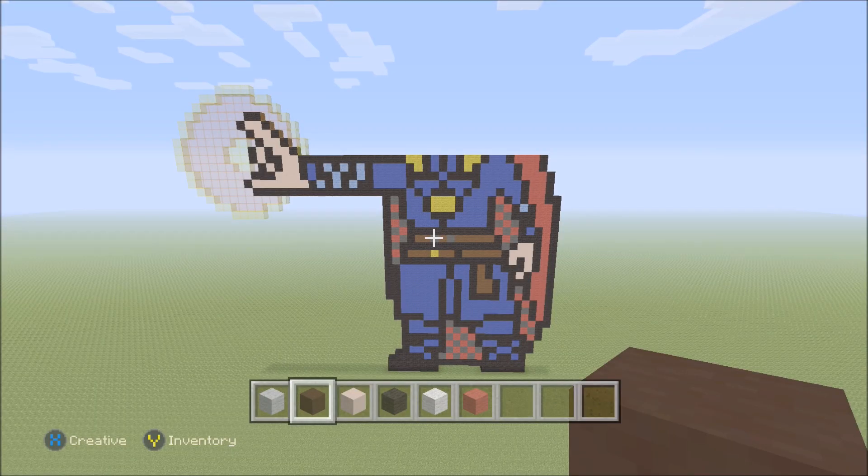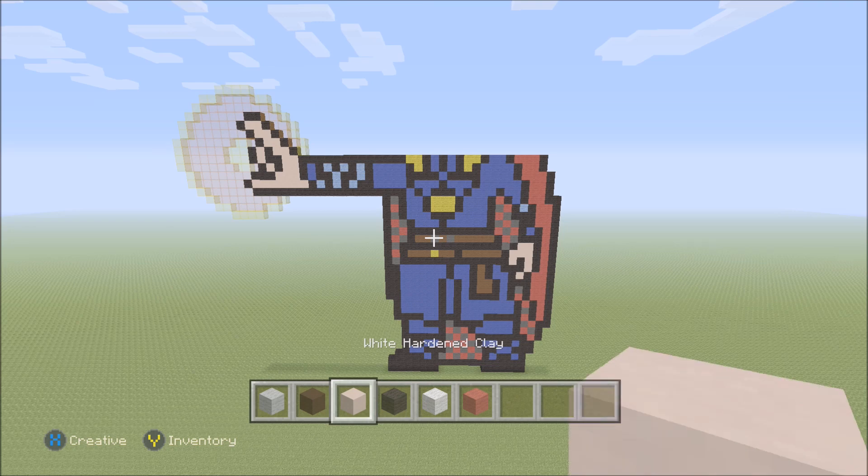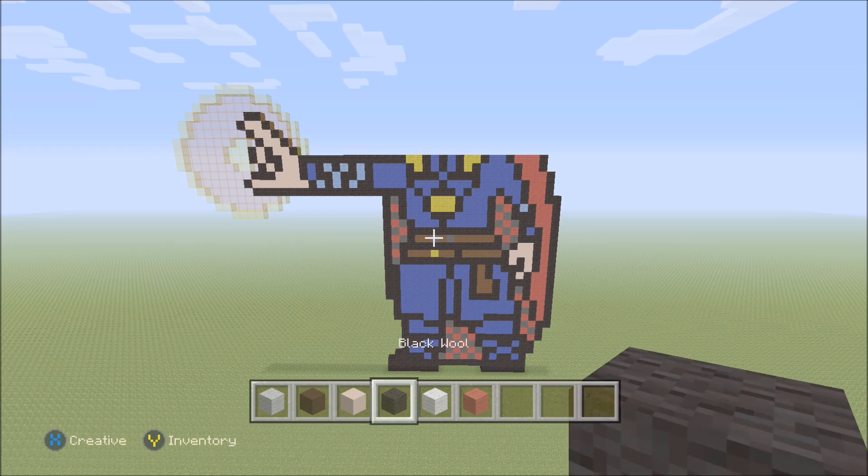We've made some good progress — we're to the top of the torso basically and going to be starting the head very soon. I also traded out the blocks. So now we have light gray wool, black hardened clay, white hardened clay, black wool, white wool, and red wool.